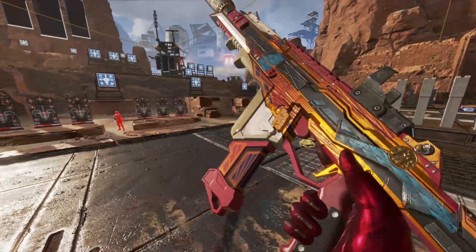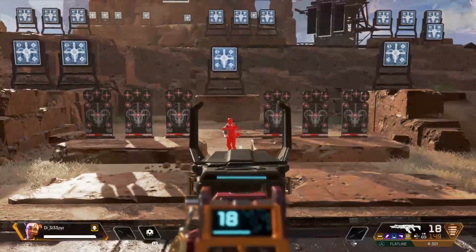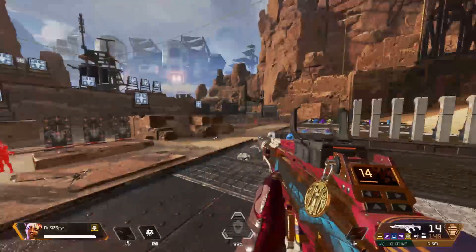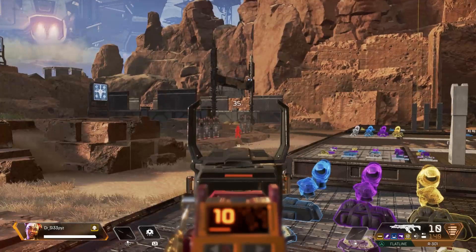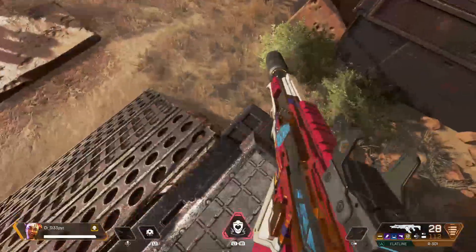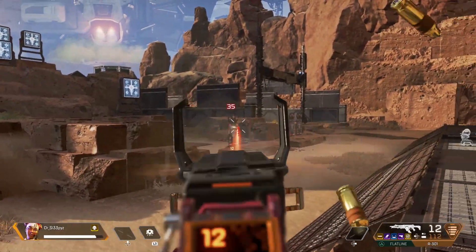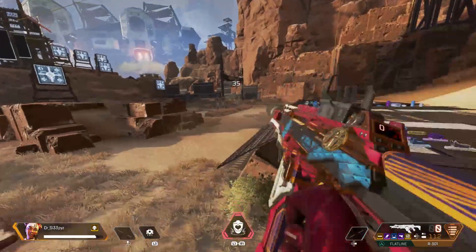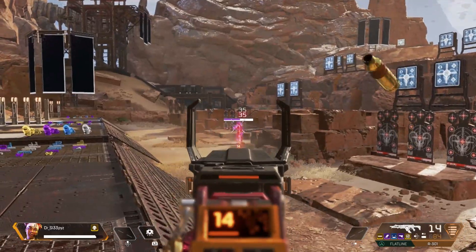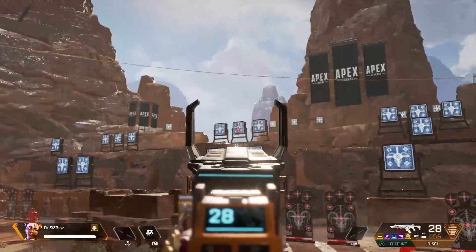The 301 is king though. I've killed so many people with this 301, knocked people down when I thought I was gonna die. It's just a reliable assault rifle — it's a mixture of the 99 and kind of like the Flatline. It's nice: high fire rate, very accurate especially from afar. Hopefully you guys have a great day, enjoyed this video, and learned something.